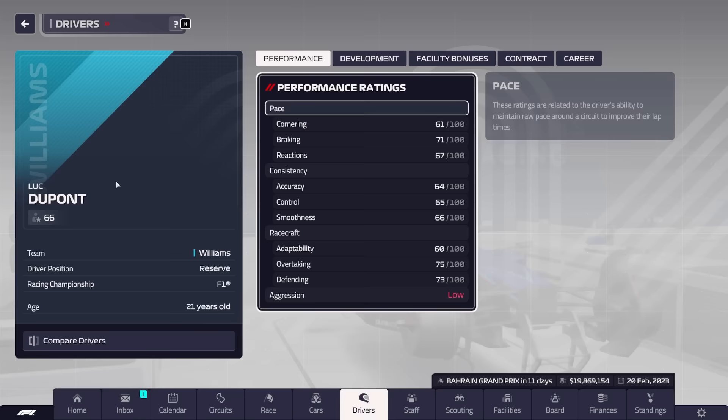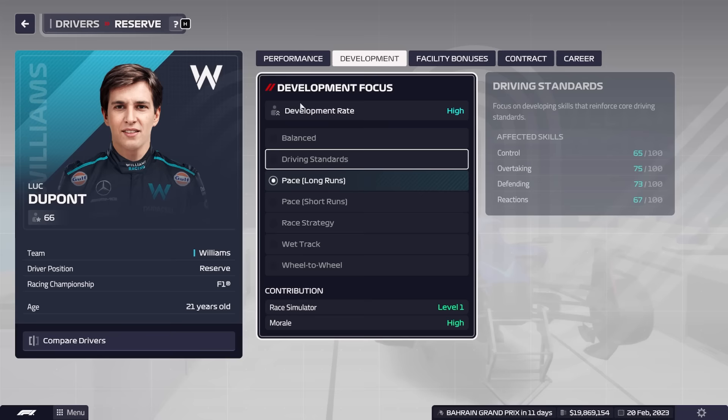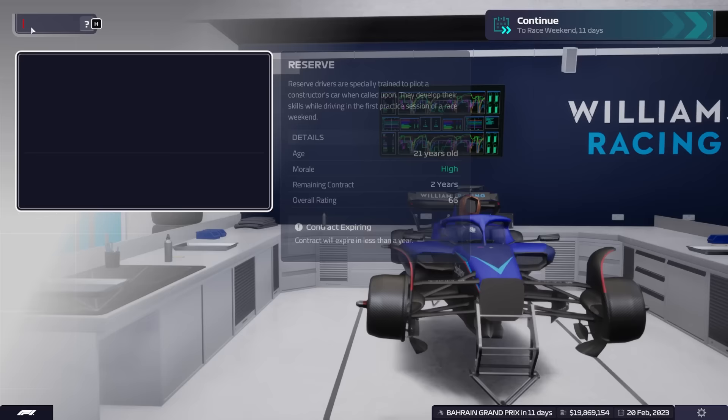And then we've got Luc Dupont, who is 66 rated. He definitely needs to work on his long run pace — that looks like the worst attribute. He's only got nine months left in his contract, same with Logan Sargent, so we might think about scouting for some new drivers next year.